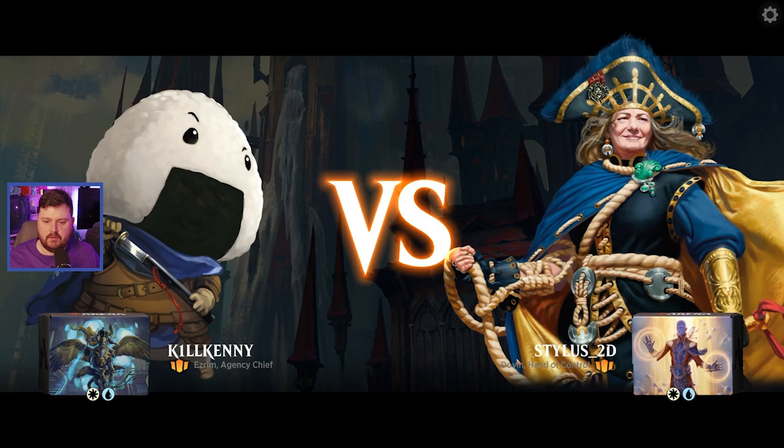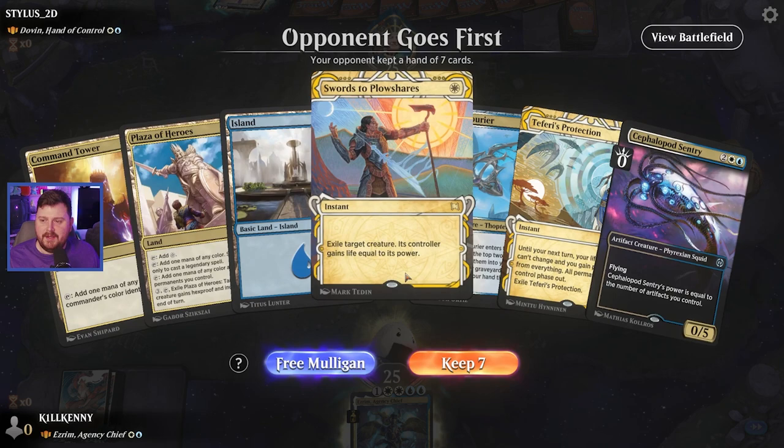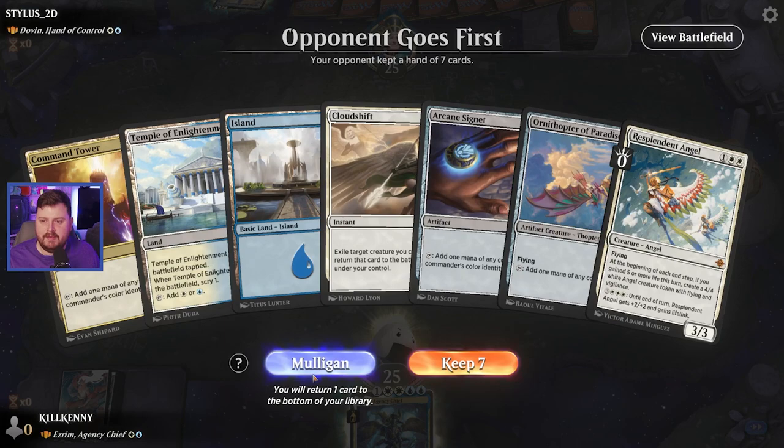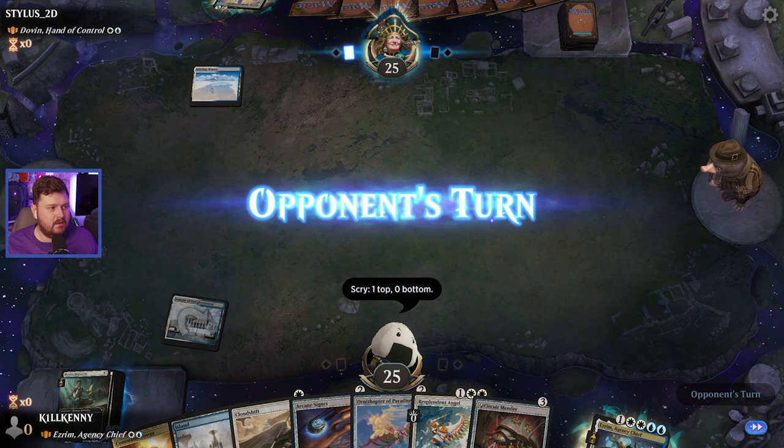We are up against Dovan — it's a battle of the Azorius, and we're going to lose. We're not controlling enough against Azorius. Opening hand is not the best, but this is actually fantastical. We will start with the Skyland. I'll take that on top.